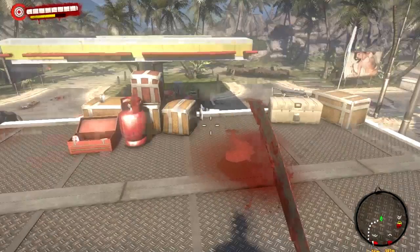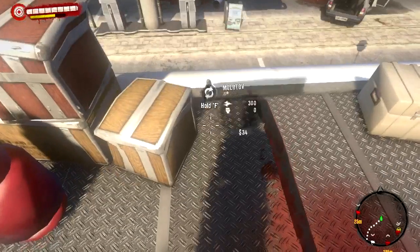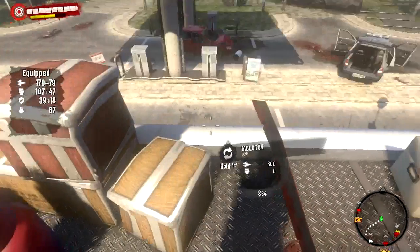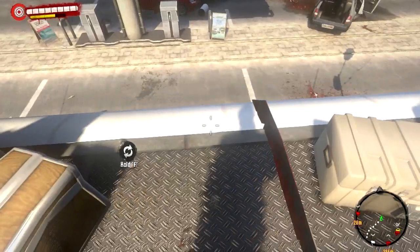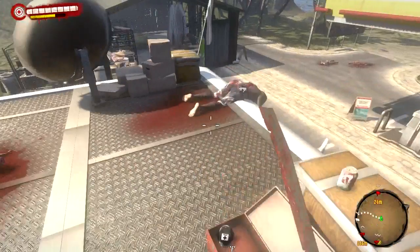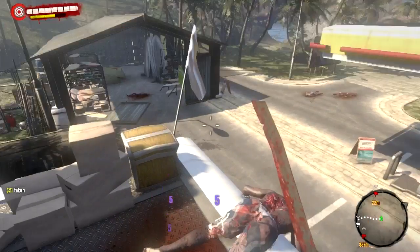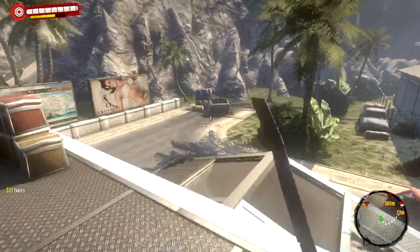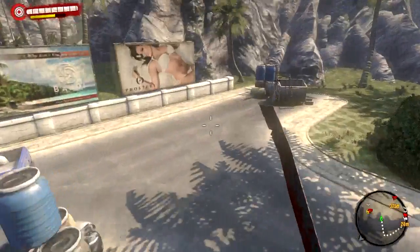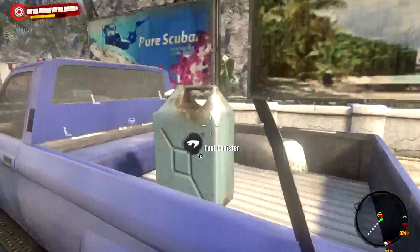Here's another thing about this game: to get your health back up you use energy drinks like Monster — I think that's hilarious. Here's a Molotov cocktail — it's a beer can with gas and a lighter string attached. When you activate it and throw it, boom.